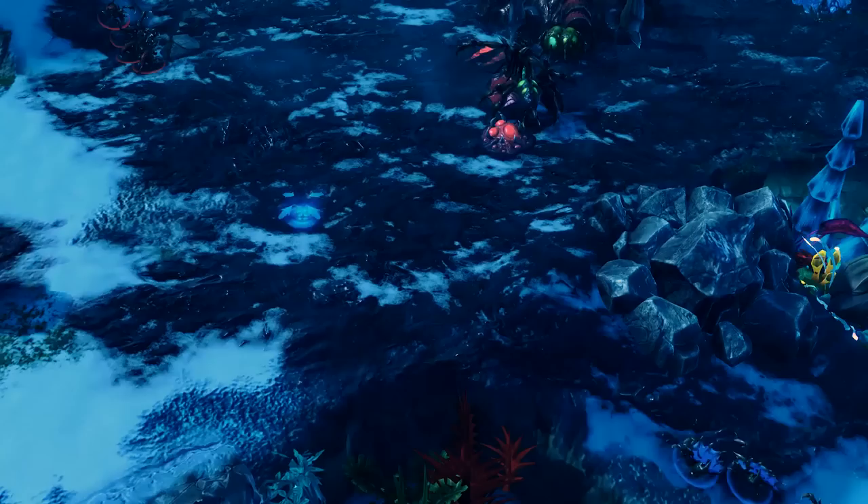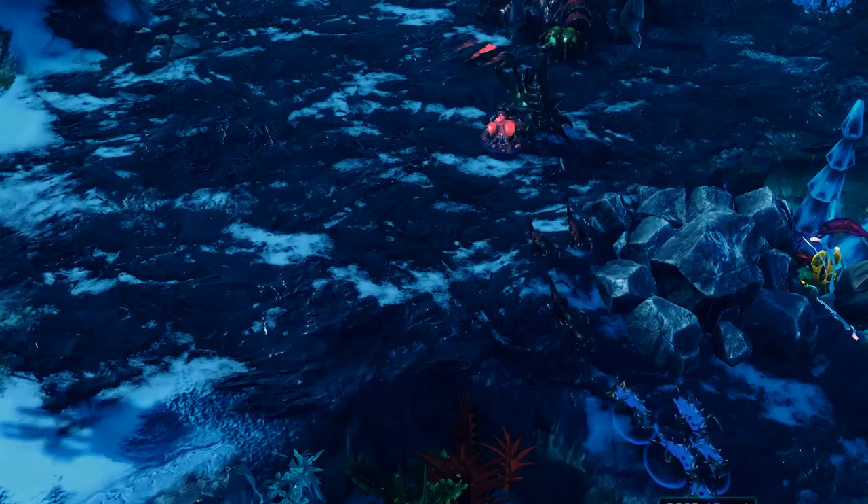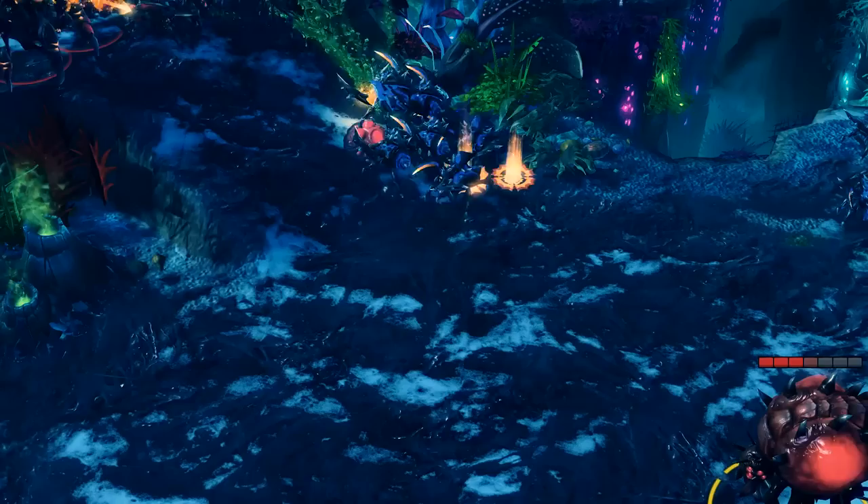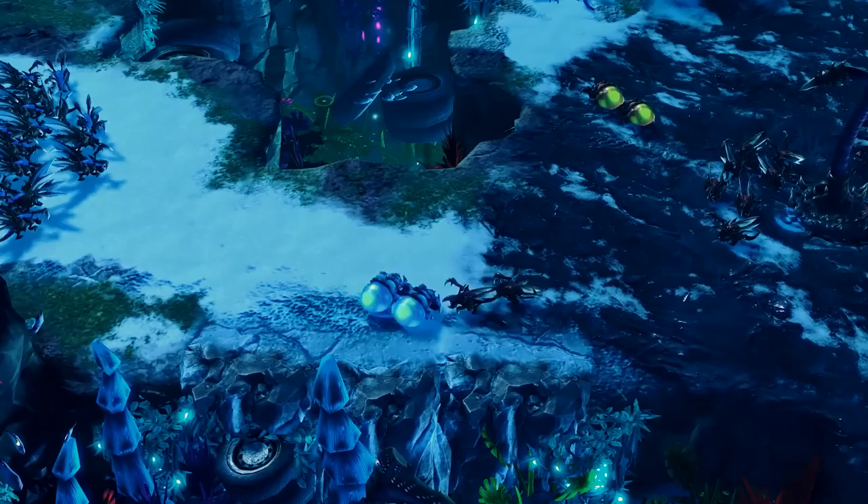Next, we move on to Zerg. What else can I say about the Zerg other than fast? Zerg is known for being the race which requires a higher APM in order to macro and micro cohesively. If you've ever heard of the term Zerg Rush, then you already have an idea of how this race operates. Units are cheap, expendable, and you can get a lot of them in a very short amount of time.